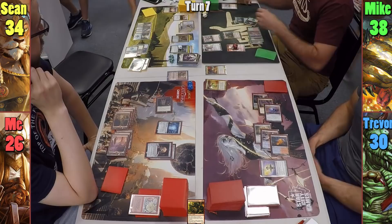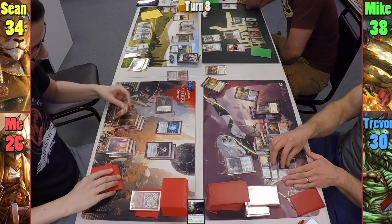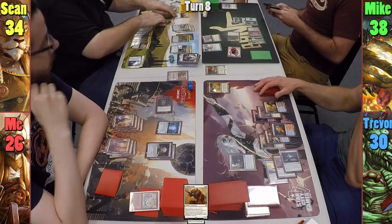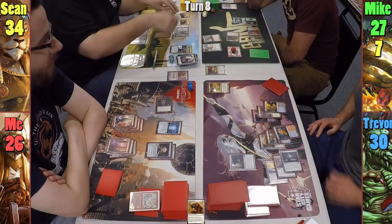Trevor casts Sol Ring in his main phase and plays Sunken Ruins for his land. He then casts Whisper Silk Cloak and passes. I play a Mountain and pass to Sean. Sean activates Blighted Woodland to find 2 basics and reminds Mike his creatures should be tapped. Sean plays a Plains, casts Stalking Leonin secretly writing Trevor's name, moves to combat, swinging Nazan and the Brass Squire at Mike. He does 11 damage, grabs a basic, makes 2 more copies of the token Axe, and moves the new tokens onto his Imposing Sovereign and Stalking Leonin, then passes.